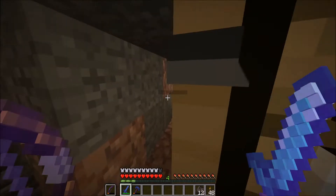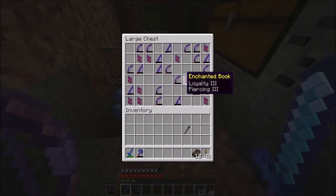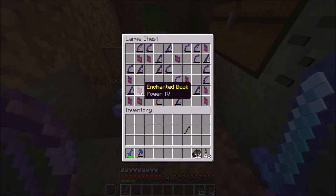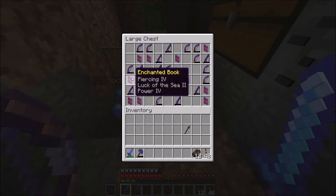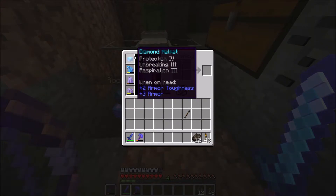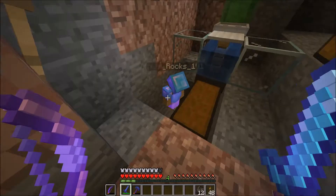I think this bow is good for now — Infinity and Power 4. I found a better one in here, right here. It's got Power 4. You know, we could combine these two. There's a Power 4 over here. We should combine these two — you'll have Power 5, Unbreaking 3, Infinity, and Mending. Flame 3, which is pretty nice.